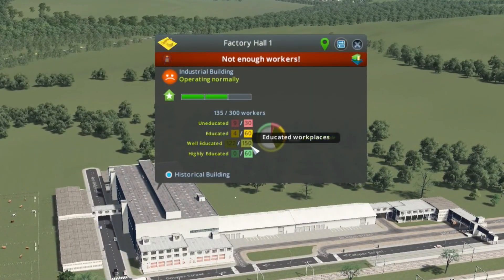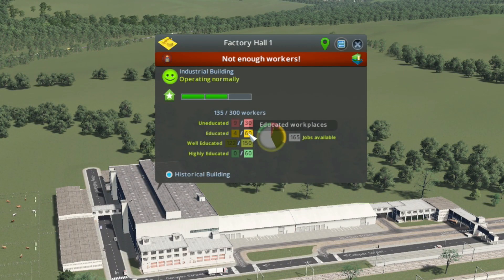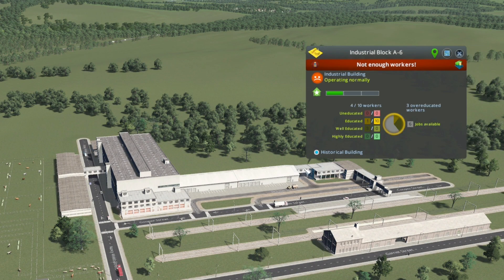Click on a building and the left will show you how many workers you have, and the right will show you how many you need. I may not get to these levels as my towns are so small, so I need a mod called Ploppable Rico Revisited.